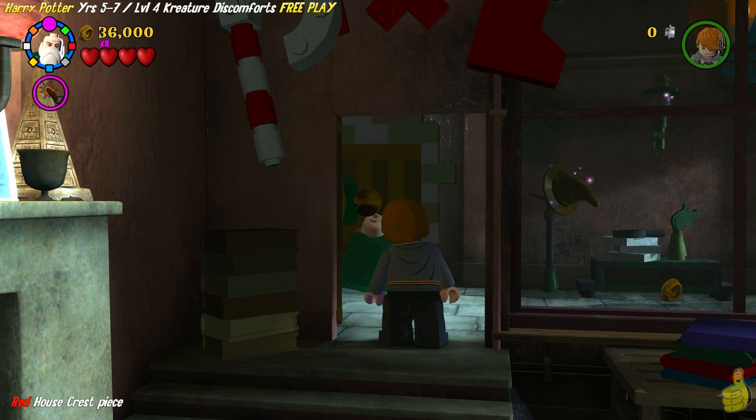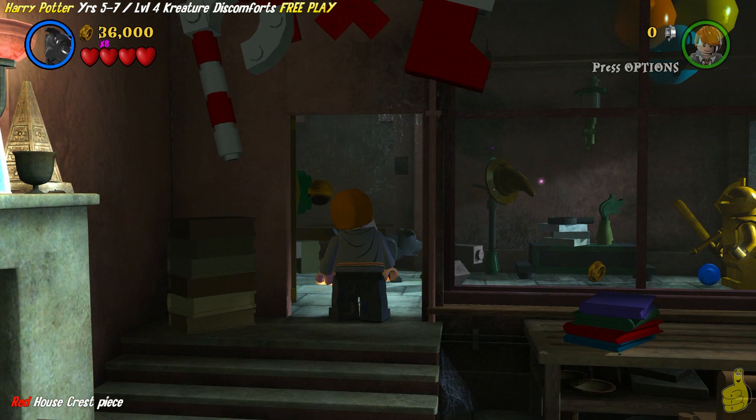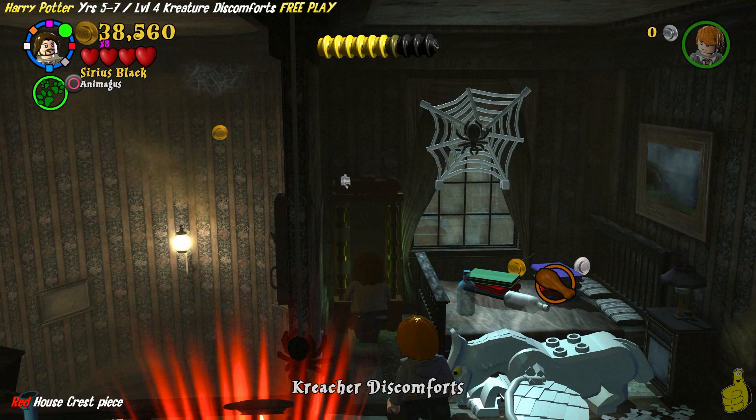As it turns out, Sirius Black can change into Animagus — or however you say that — and his dog can rip down that handle. And look at that going up. We're in a crazy little bedroom here.